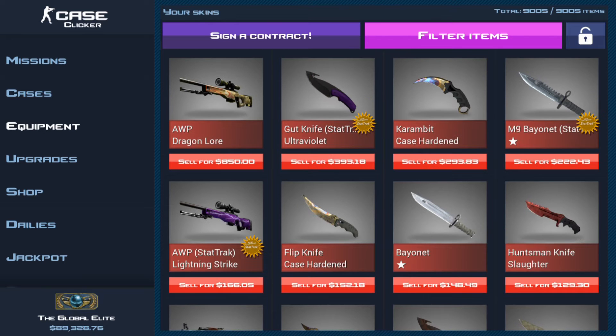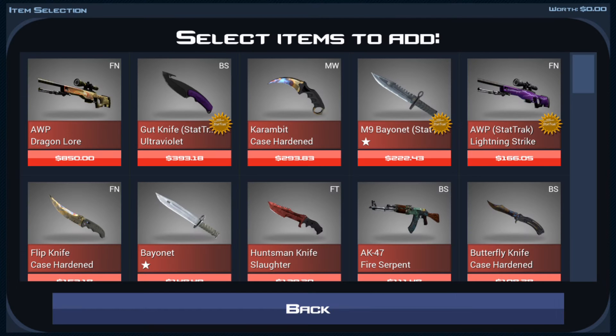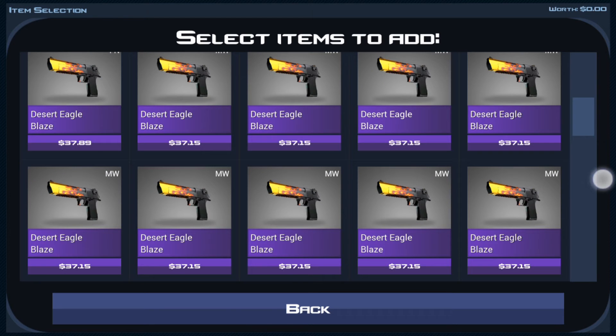As you can see, I have the dragon lore from last episode — guys, that was crazy, still super super happy with that. But I want to go into the jackpot today and add some items. You can see the item list showing what's going into the jackpot, and I'm not adding a single red item.